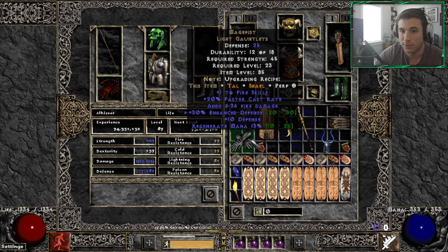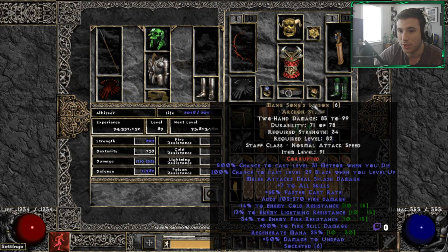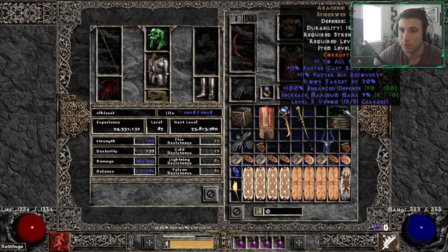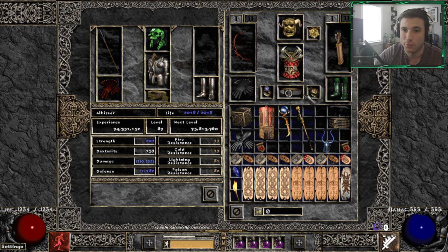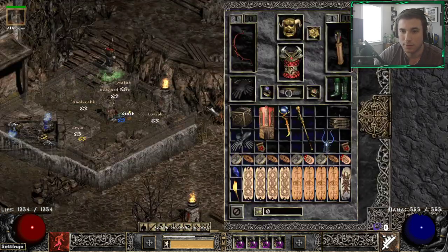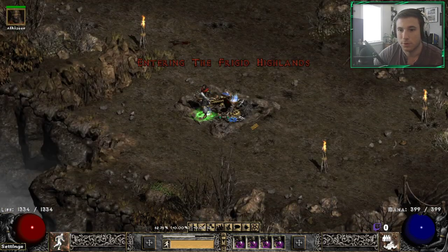Here is the pre-buff gear: we have Mage Fists, Medusa's, and Death Fathom for our cold enchant. The Mang Song's is for the fire enchant, Nightwing for the cold enchants, No Clash for cold, then the Iraq will do for our fire enchant. Our mercenary is running a standard Infinity setup with CBF and some stack resists.